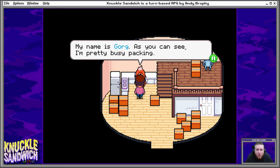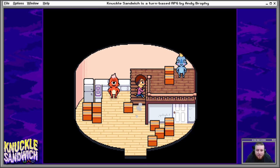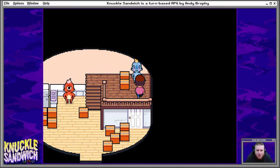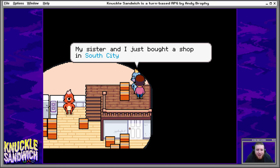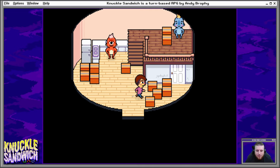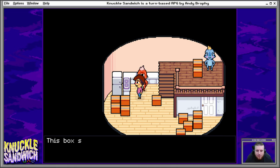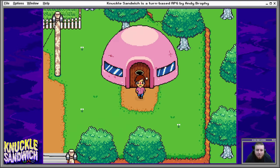Hey, what's up — my name is Gorg. As you can see I'm pretty busy packing. My brother and I are opening a new shop in South City, maybe we'll see you there. The music is cool — it gets a little bassy in the house. Hi there, my name is Zola. My sister and I just bought a shop in South City so we're moving there today. I'm super excited, maybe we'll see you there.